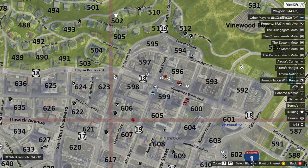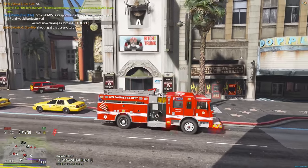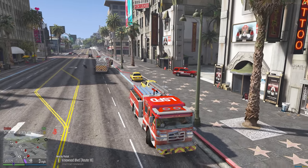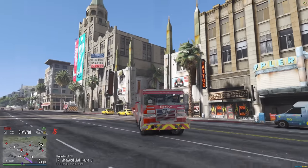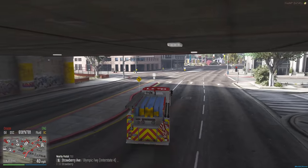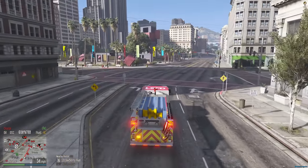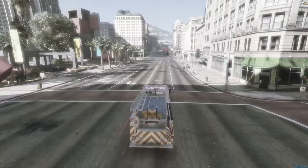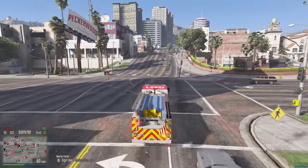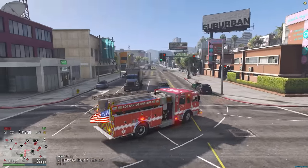We got ourselves rolling out. I don't even think I have LSFD as a character. Honestly, I don't see a fire - we can go back in service. Bob's getting tired. I need to get back to the station so I can shit in the toilet. It looks like we got a fire at the ammunition. We have no one there yet to let us know how bad the fire is, but we should be able to get there really soon. It's a large structure fire at the ammunition - I have a feeling we're going to have a decent flame to battle here.